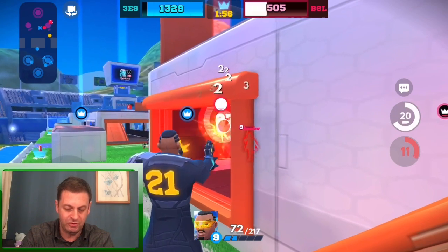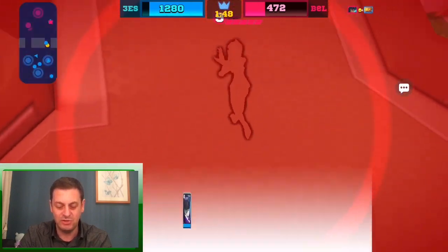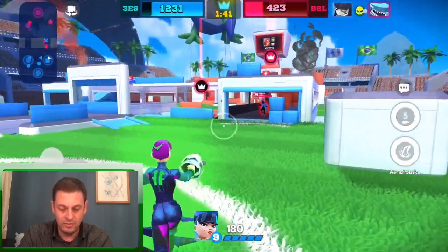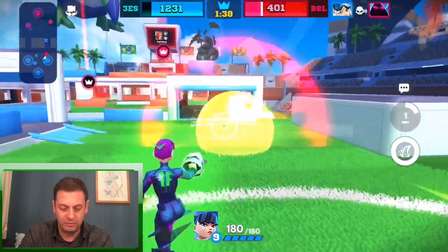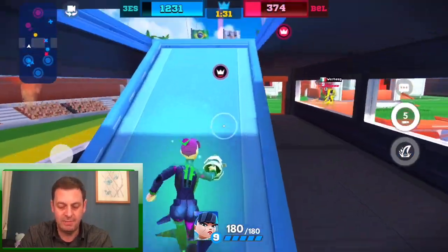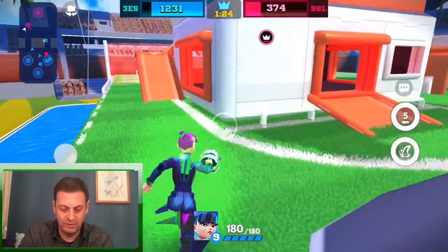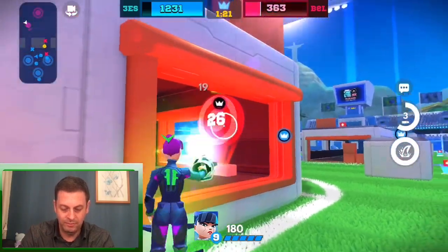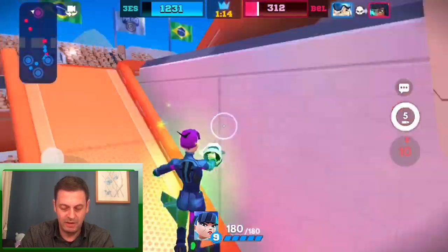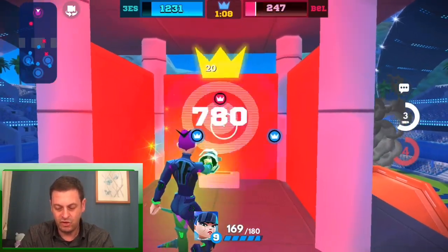Let's get some damage on the right hand bunker — we're doing quite well. They're going to attack me any moment, they're coming over. Using the special again, shooting all around — getting everybody, that worked so well. We managed to get the right bunker! Just a bit more damage on that left bunker and we should be done. I'm going to take Andromeda in. Left hand side and then we can get the rear tower to finish off this game.